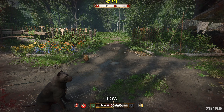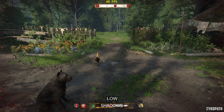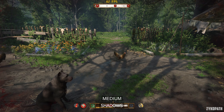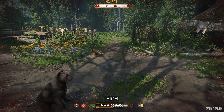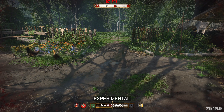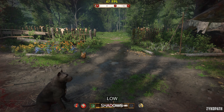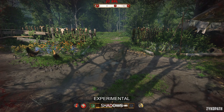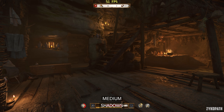Shadows on low look undefined and bland, while higher options look more defined and gradually add more shadows to the game's environment and increase their distance. Higher options can severely tank performance in this game depending on the scene, and the performance drop is even worse in some interiors. My recommendation is medium for the best balance.